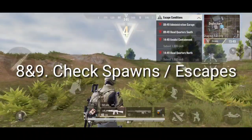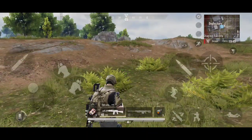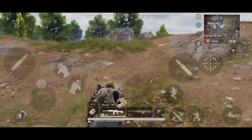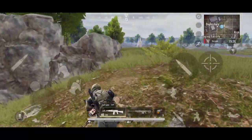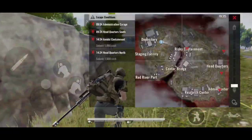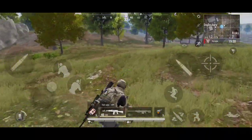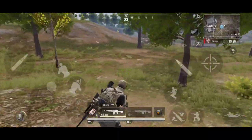Now that I'm in the match, I want to quickly do tips 8 and 9, which are in-battle tips. Check the spawn points versus your own spawn point. If you've played this map before, you'll know that there's another spawn point nearby, so make sure that player doesn't come and ambush you. Also check where your escape points are. I know I need to go to the other side of the map for the escape points on this one, so I'm heading that way already so I don't get caught.